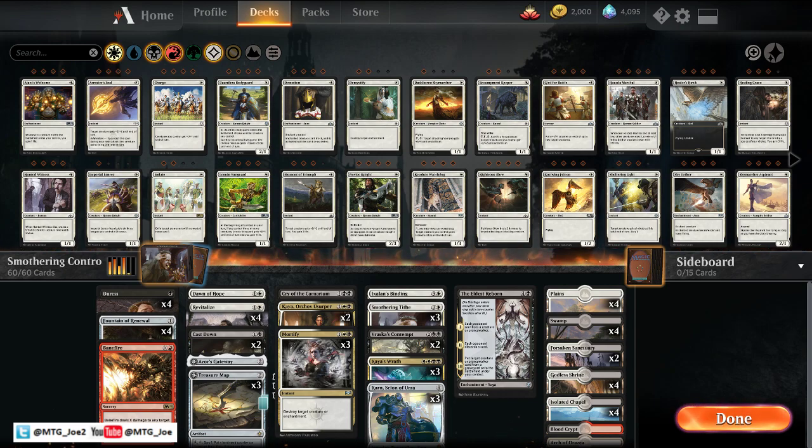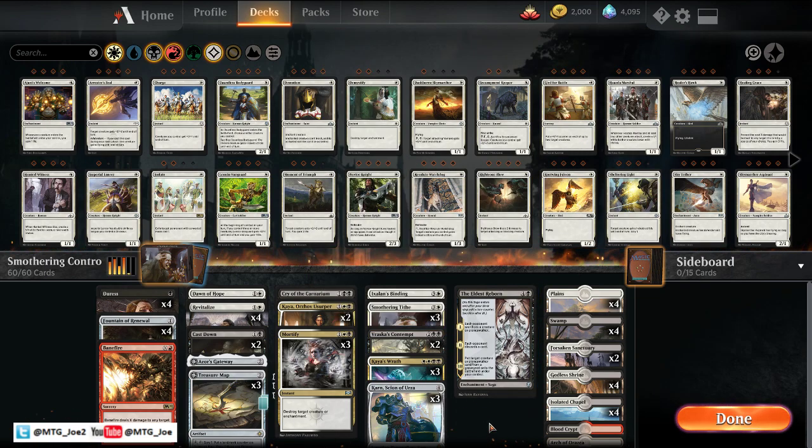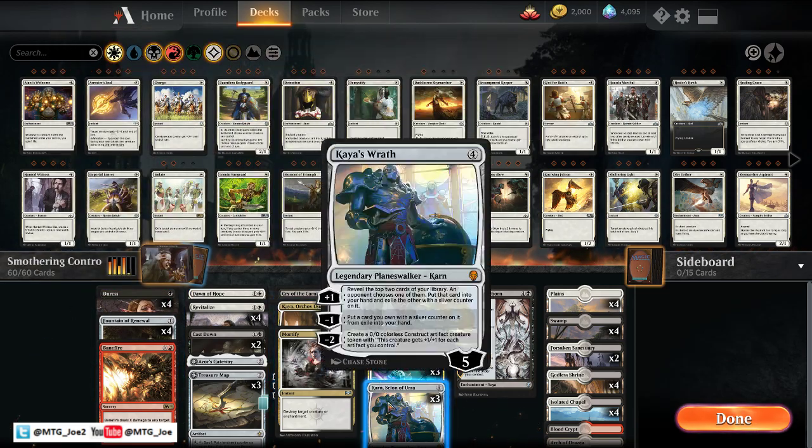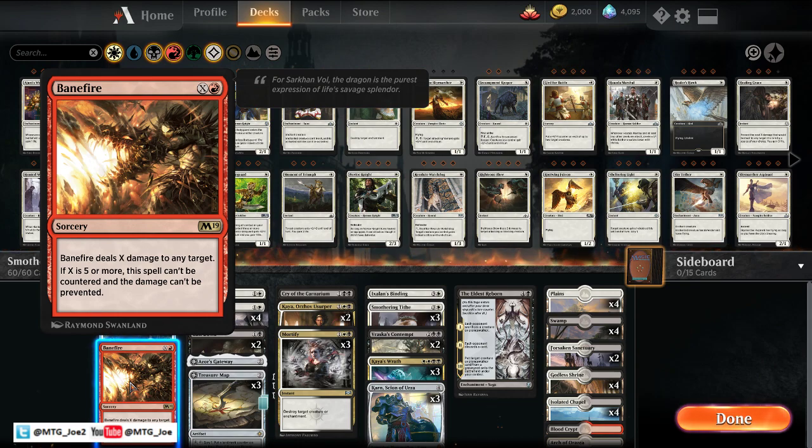So the deck — we're in between sets. War of the Spark is coming out in a few weeks, so we're just kind of brewing with our existing cards, trying to have some fun with some wonky, off-the-beaten-path, non-Esper control lists. The one I want to play today is built around Smothering Tides. Whenever an opponent draws a card, that player may pay two. If they don't, you create a colorless treasure artifact token that adds mana. The core is a control deck where we make lots of artifacts, make really big Karn tokens, and ultimately cast a really big Banefire.